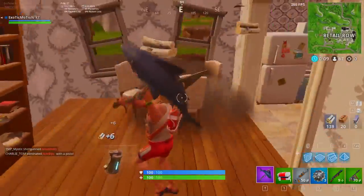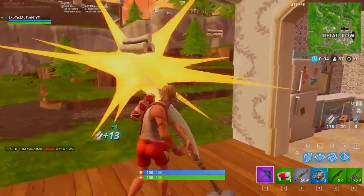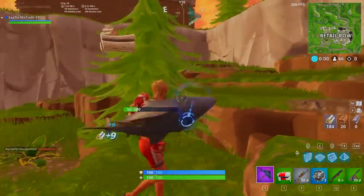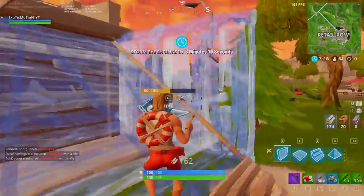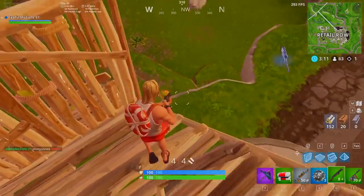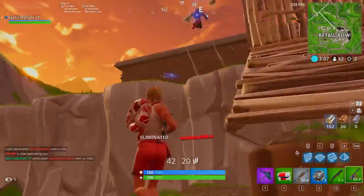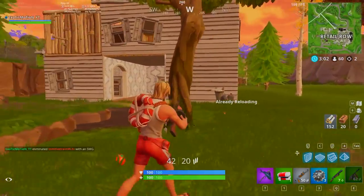The first thing we want to do inside the city is take it over — make sure everyone in here is dead before we start hitting trees on the outside. I heard gunshots so we're going to push this way. Oh crap, this guy was pickaxing another dude to death and that guy almost died because all he had was a sniper. Two free kills right there.